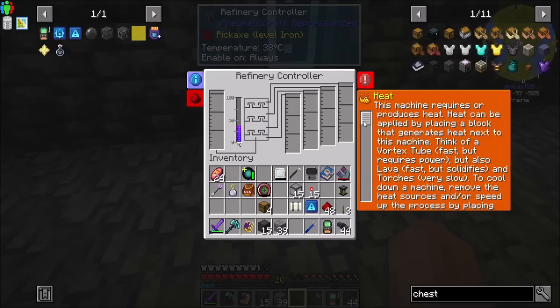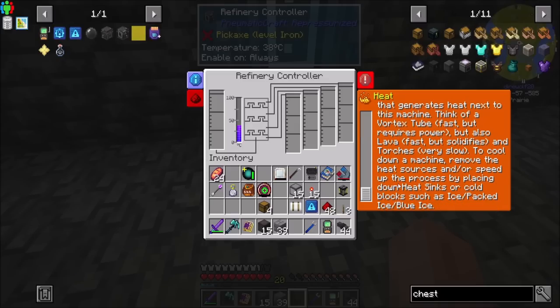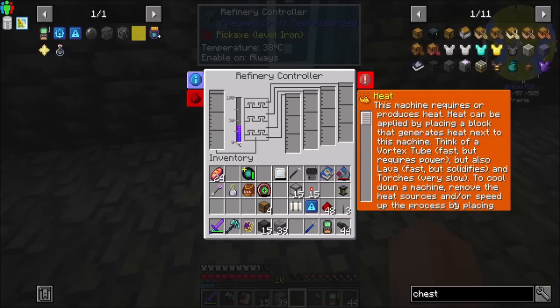This machine requires or produces heat. Heat can be applied by placing a block that generates heat next to the machine - think of a vortex tube, fast but requires power; also lava, fast but solidifies; and torches, very slow. To cool down a machine, remove heat sources and speed up the process by placing heat sinks or cold blocks such as ice, packed ice, and blue ice.